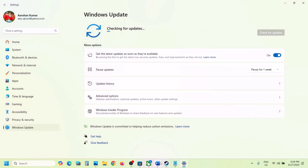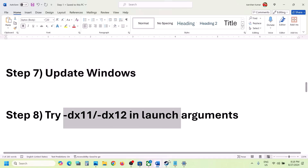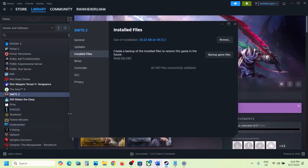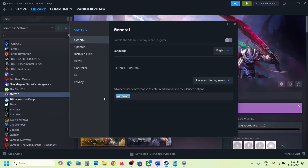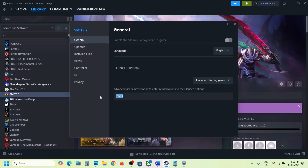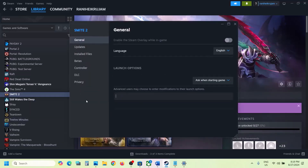The next step is to try DX11 or DX12 in launch options. Go to Steam, right-click on the game, select Properties, go to the General tab, and in the Launch Options field type '-dx11'. Launch the game and check. If that does not work, try typing '-dx12'. Launch the game and check. Still not working? Remove this and follow the next step.